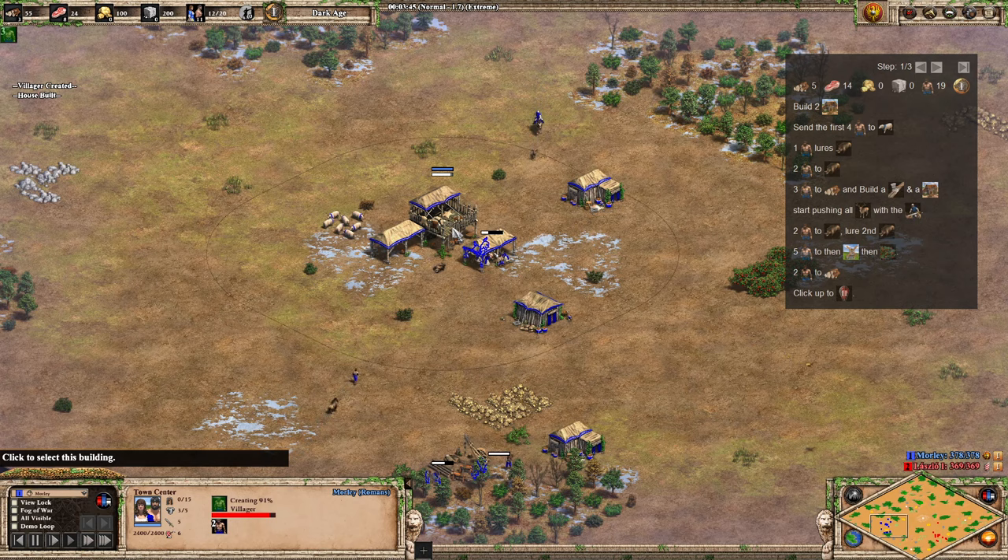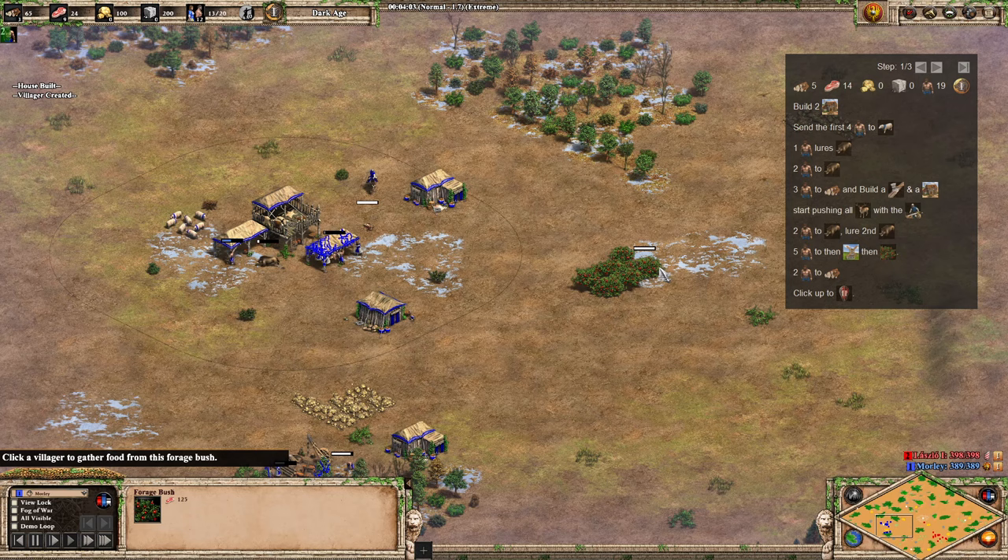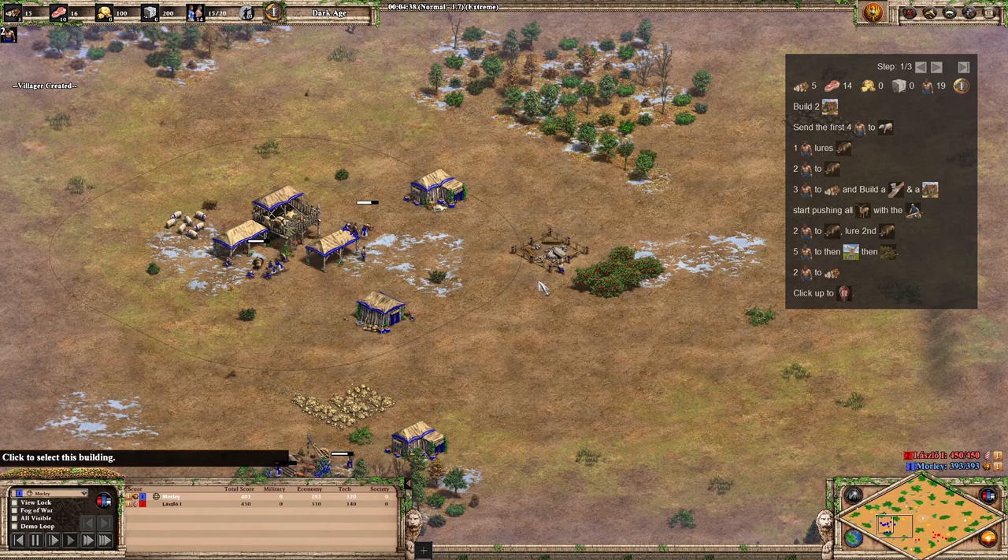Now we've got our two on boar, we're actually going to send five more villagers over to berries. We need five on berries because we need to get that extra food from them. If you haven't got five on berries, you won't have enough food to click up. U-Pudding ends up having to sell a little bit of wood and buy some food to click up — this way you don't need to buy any food.